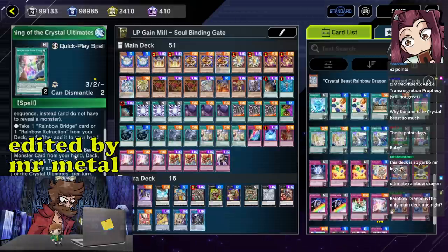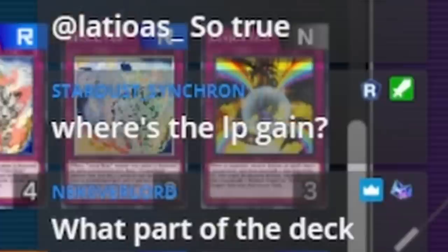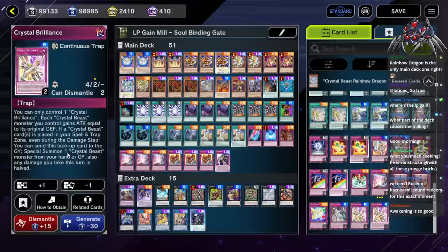Take a Rainbow Bridge card or Rainbow Retraction. Special summon a Crystal Beast monster from your hand, deck, graveyard, or spell-trap card zone. Where's the life point gain mill? I'm still doing the life point gain mills — you guys just don't get it.